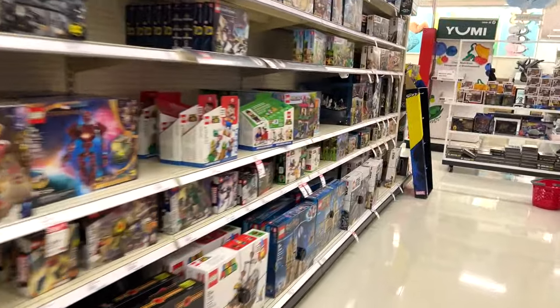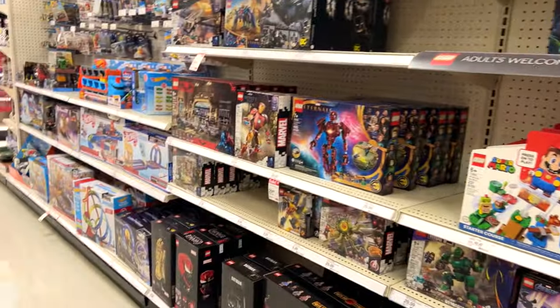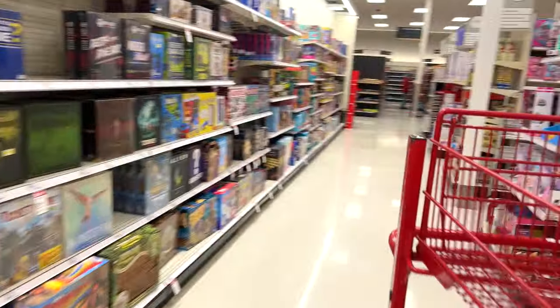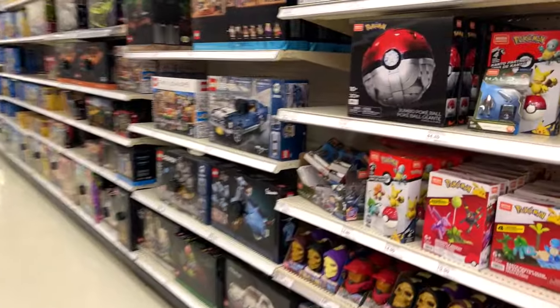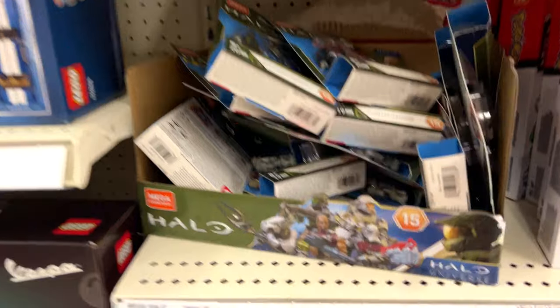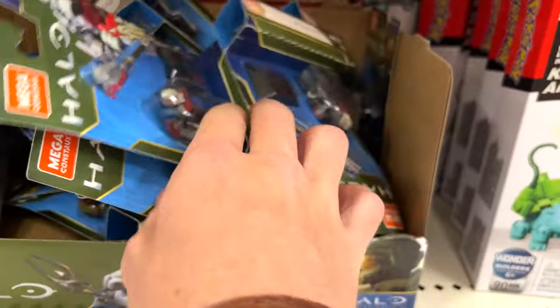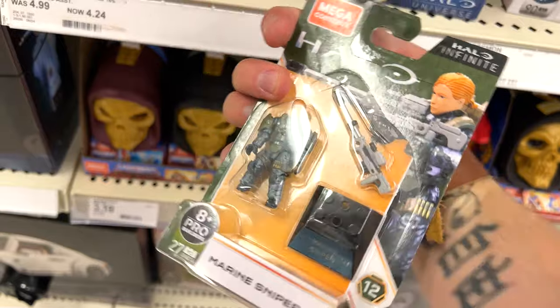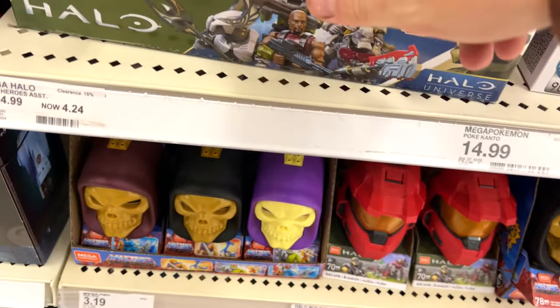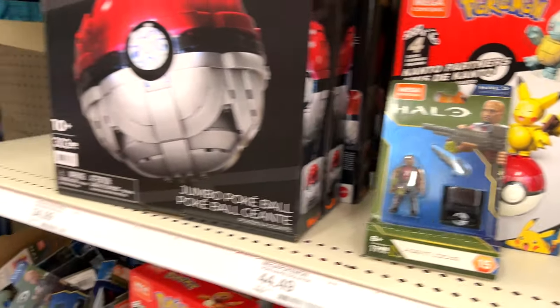Alright, here we go. I think this is just Star Wars - Target usually has the exact same layout but sometimes the toy aisle is a bit jumbled. We've got a lot of Halo Heroes. They are terribly organized. We've got a lot of Halo Heroes, the marine sniper always there, always chilling, and just one Agent Locke chilling there separately.